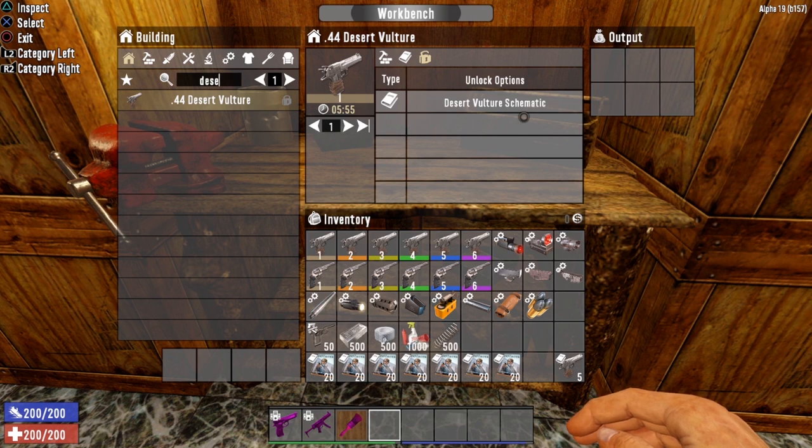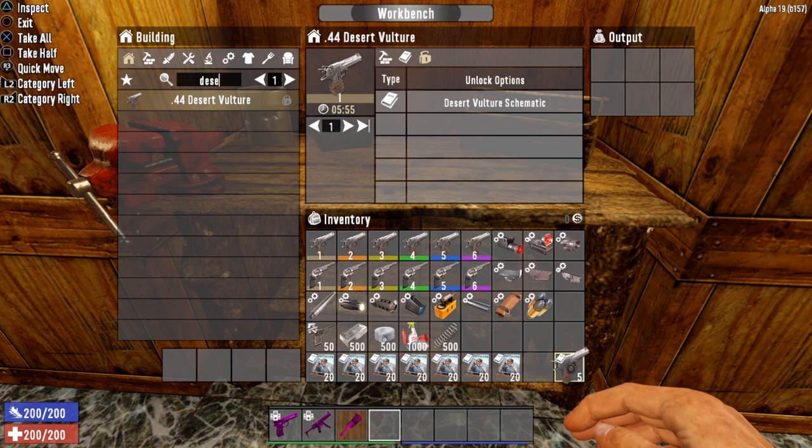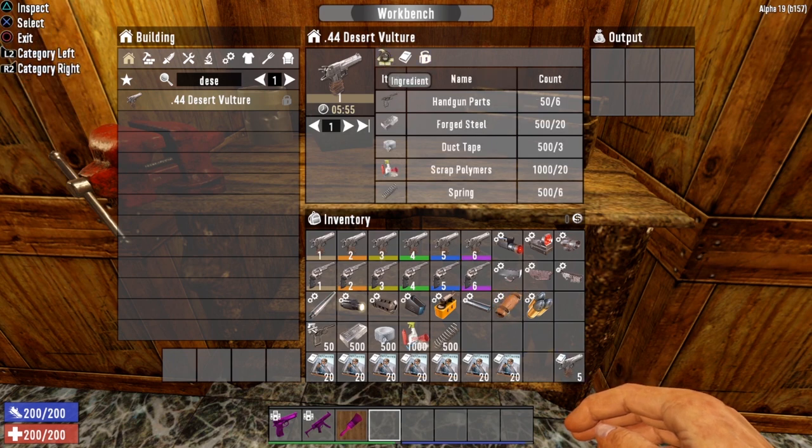But once you find the schematic, the Gunslinger perk tree will govern the tier that you can craft, all the way up to tier 5. Much like all the other handguns, once you find the schematic, your Gunslinger perk level will dictate what level Desert Vulture you can craft. So be on the lookout for the Desert Vulture schematic.